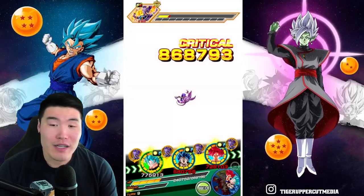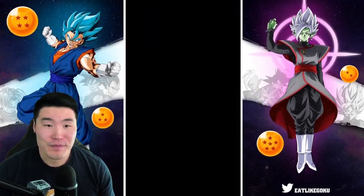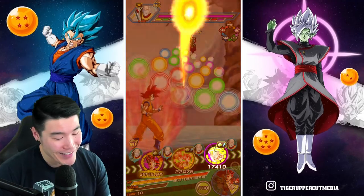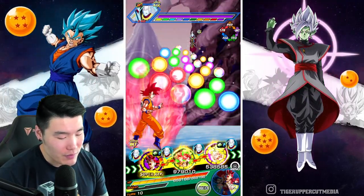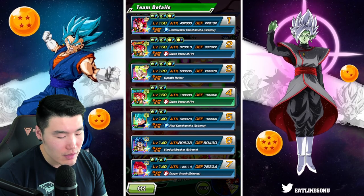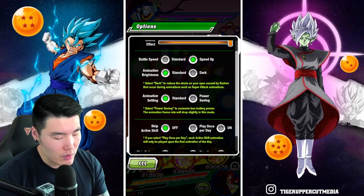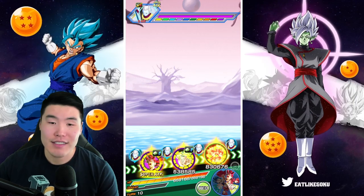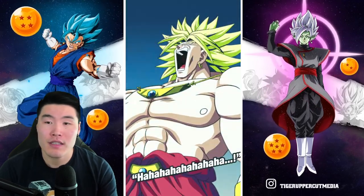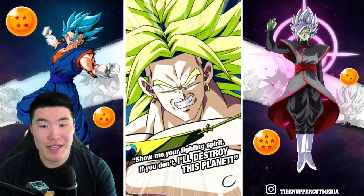That was crazy. My Vegito Blue forgot how to do additional supers apparently — he hasn't done a single one yet. Whis is still active so I feel pretty good about that. Should I pop any of the active skills? I don't think it hurts to pop Broly's active skill, so let's do it.